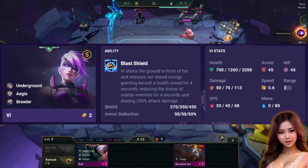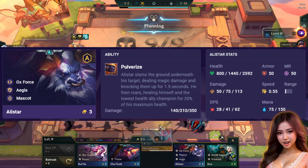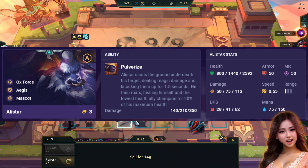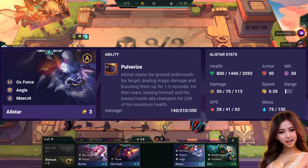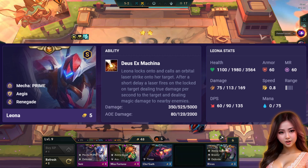Vi grants herself a health shield for 4 seconds and sunders nearby enemies for 4 seconds. Alistar slams the ground underneath his target, dealing magic damage and knocking enemies for 1.5 seconds. Leona locks the target and strikes a laser onto her target.